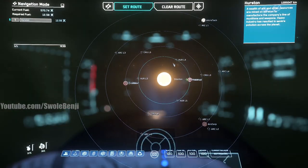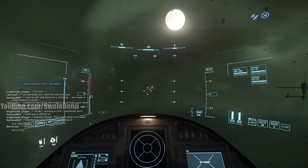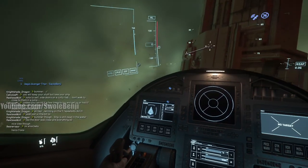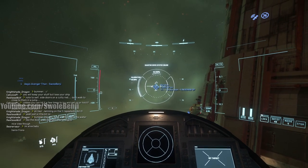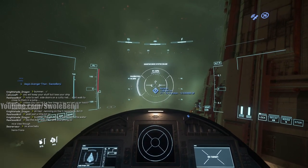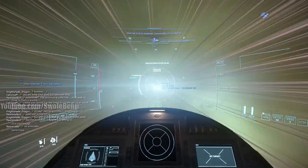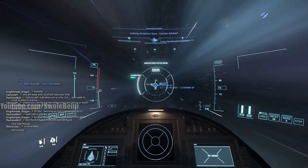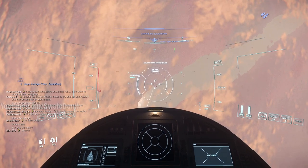I'm in the ship at HER-L1. I push F2 to open the map, mouse-wheel click on Hurston, and click 'Set Route' — you'll see it at the top left, that's the route that is set. I follow the blue arrow. I push B to spool up the quantum drive and then hold B to warp there. We're warping to Hurston because you need to be near Hurston to accept quests for Hurston.